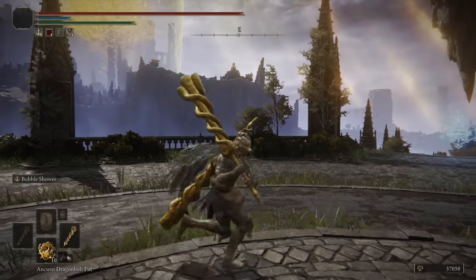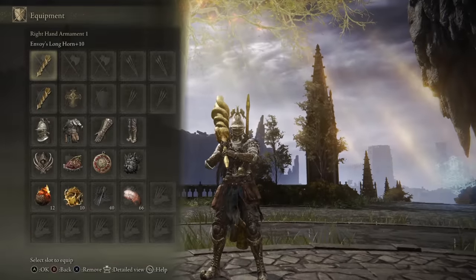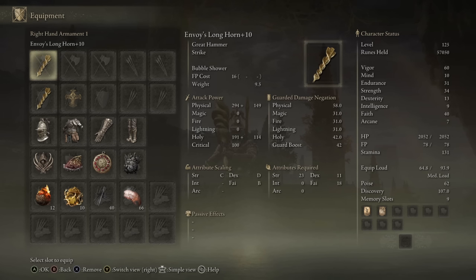Yo, what's up guys? ChaseTheBro here, and welcome back to another Elden Ring Weapon Showcase. Today we're going to be taking a look at the Envoy's Longhorn, a great hammer with optimal scaling in Faith, but does still get very good scaling from Strength.